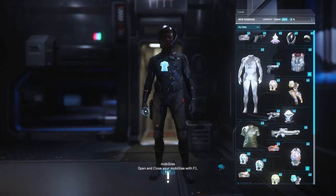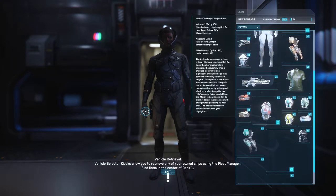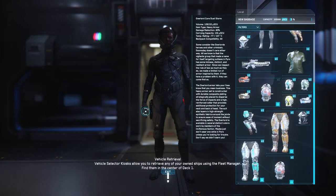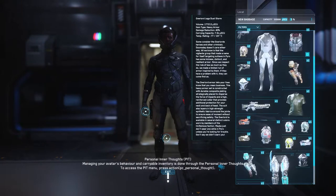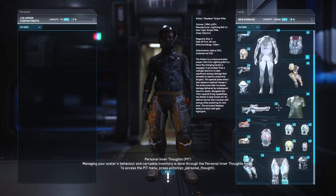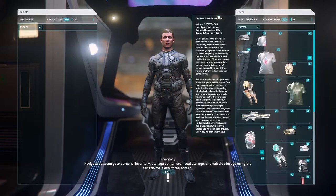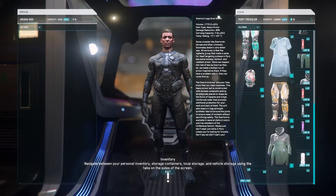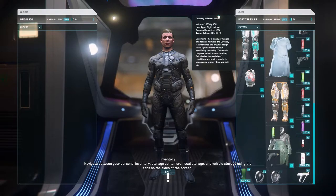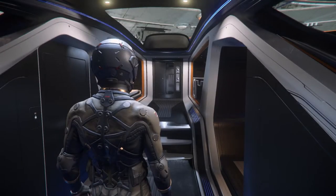Something that might not be immediately apparent with this new inventory system is just how container-based it is. For example, the inventory you see on screen now shows the items I currently have stored in New Babbage. If I don a pair of pants or armor with storage space, I'll get a second box which I'm able to transfer items to. If I board a ship, I'll see that ship's box on the screen as well. We're used to our items always traveling with us — you just open up the mobiglass, pick what you want to use or wear, and that's it. Those days are over, and we're going to need to plan ahead.